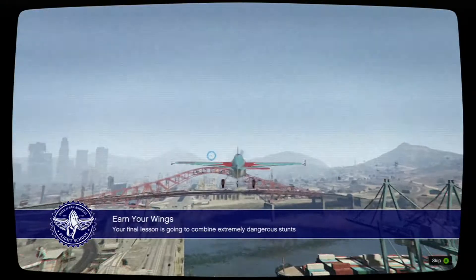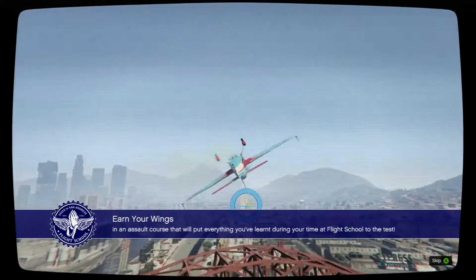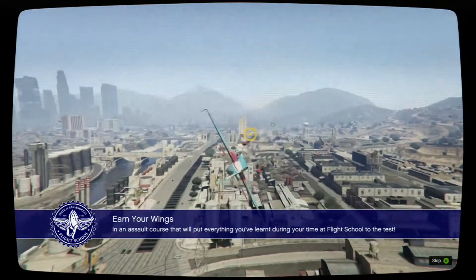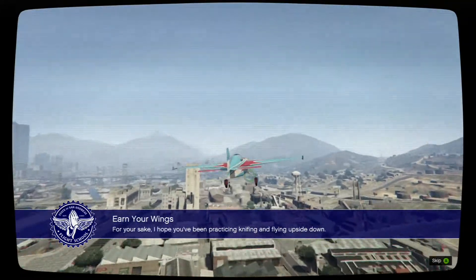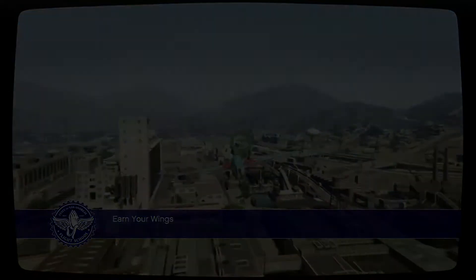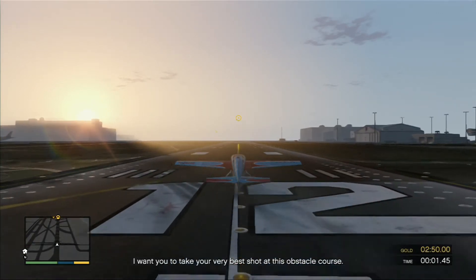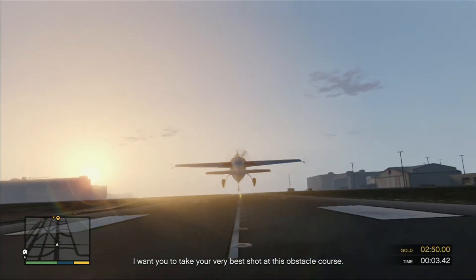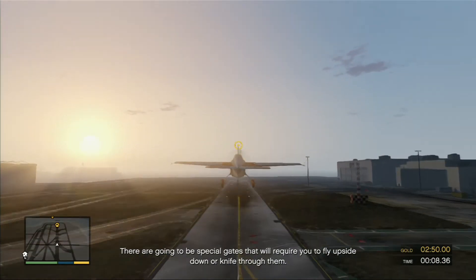Your final lesson is going to combine extremely dangerous stunts with highly populated city areas in an assault course that will put everything you've learned during your time at flight school to the test. I hope you've been practicing knifing and flying upside down. I want you to take your very best shot at this obstacle course. There are going to be special gates that will require you to fly upside down or knife through them.